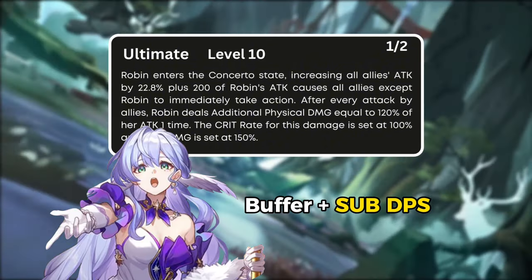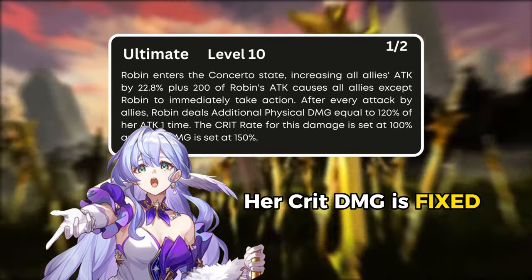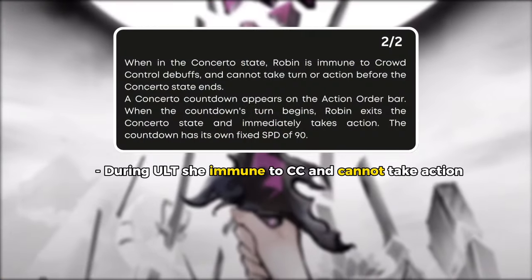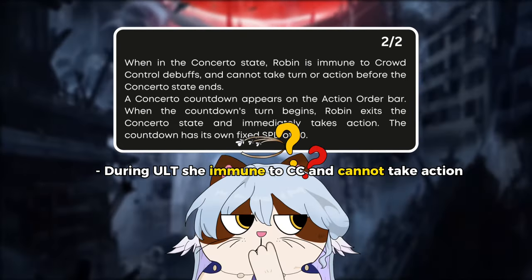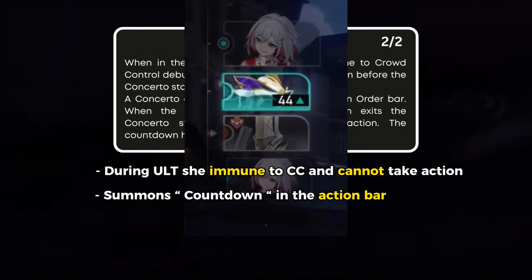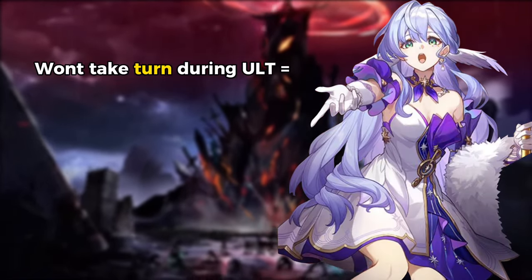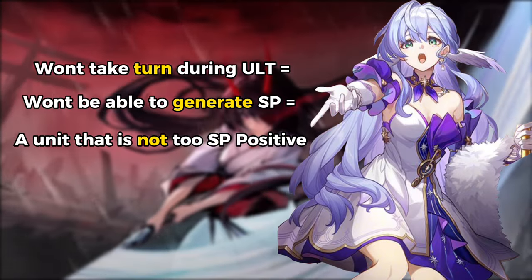Thanks to this, Robin's role can also be a sub DPS. It's not mentioned whether the crit damage can increase beyond the fixed number, but let's assume Robin cannot gain extra crit damage. There's no limit on how many additional attacks Robin can make, so she will continue to attack infinitely as long as teammates keep attacking. During ultimate mode, Robin is immune to crowd control but won't be able to take turns or actions until the duration ends. The duration depends on a countdown Robin summons on the action bar, similar to Nambi, with a fixed speed of 90. Since Robin won't take turns during her ultimate, she also won't generate skill points for the team, making her not very SP friendly when her ult is active.